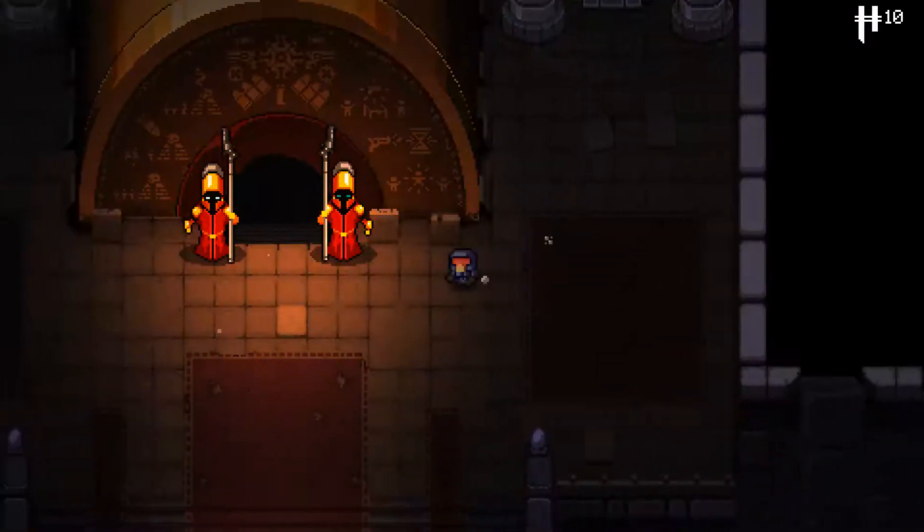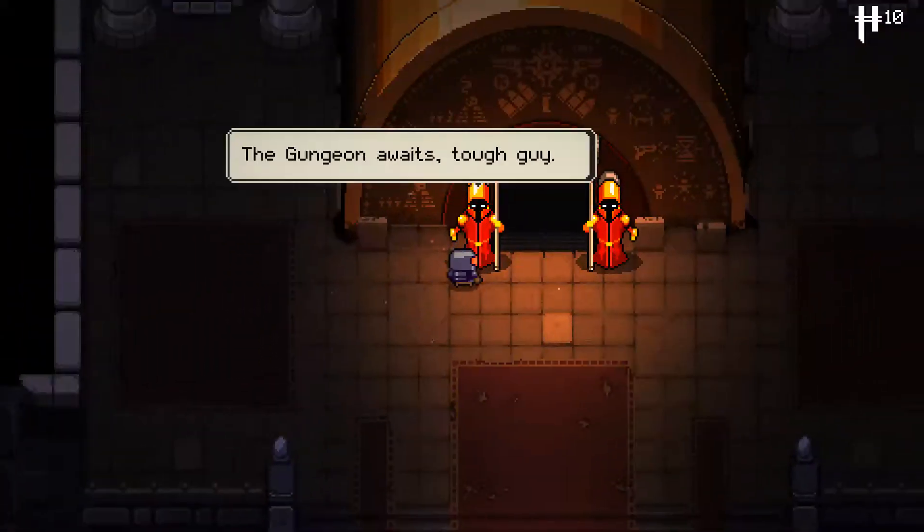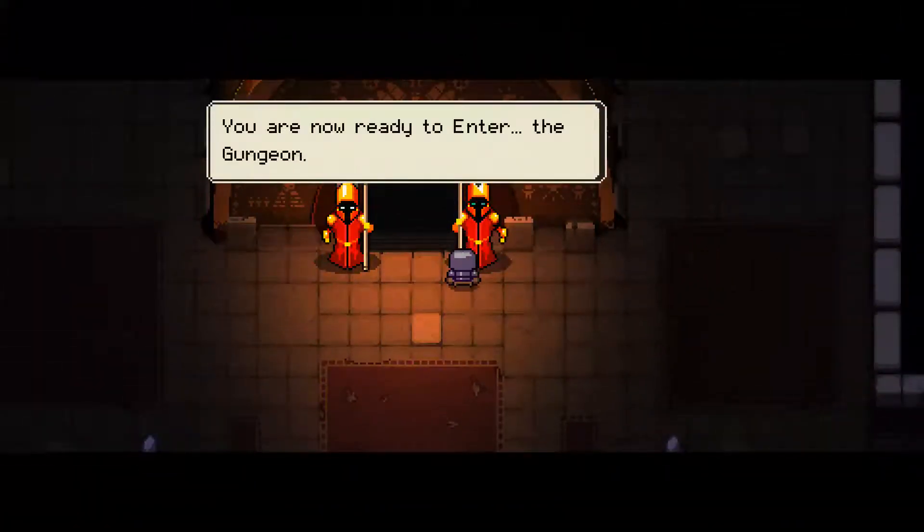What else is there around here? That's blocked off. Two guards apparently, and then that's also blocked off. What do you have to say? The gungeon awaits, tough guy. You're now ready to enter the gungeon. All right, let's do it. Do as the name implies. Enter the gungeon.